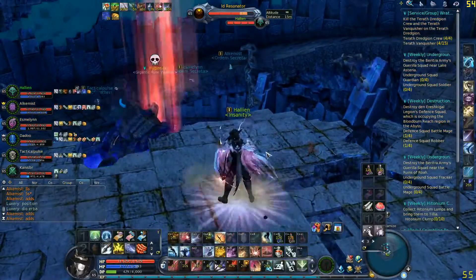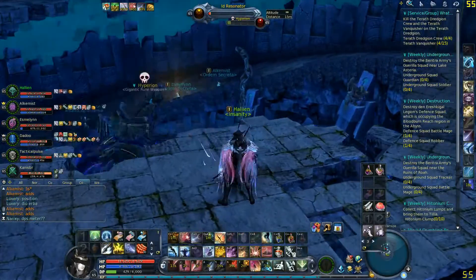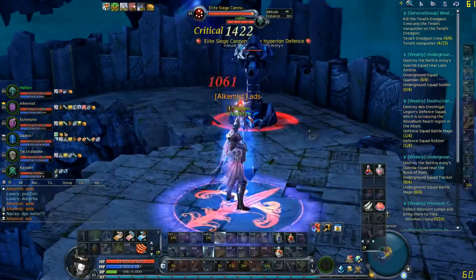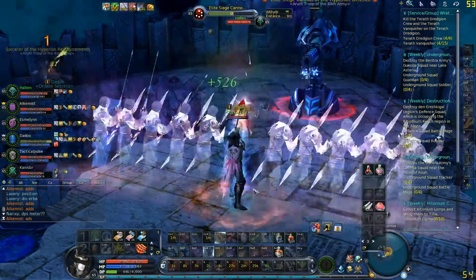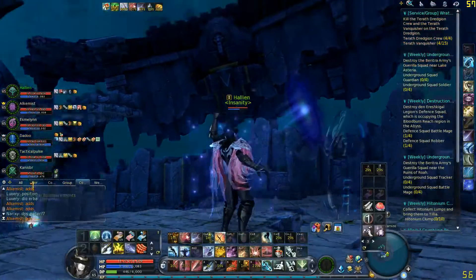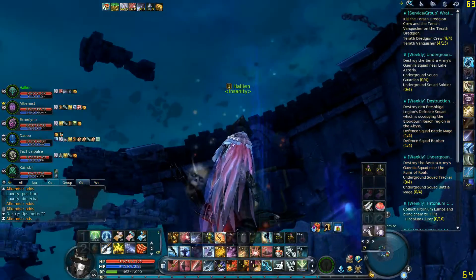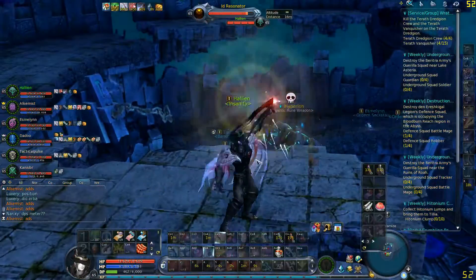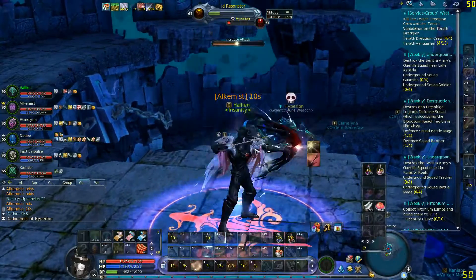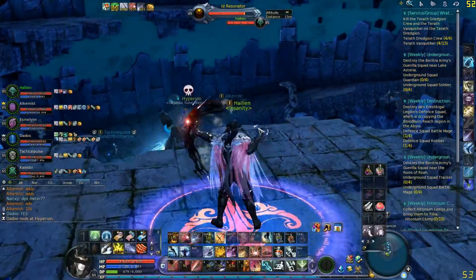If you're a DPS with 25-meter range — note that Rangers have Bestial Fury which greatly increases damage but decreases range — and you can reach Hyperion from the platform without falling off, then at the last burn phase after Dreadful Howl debuff is gone, you can join in and help finish off Hyperion. For example, if you're a Sorcerer, unload your Storm Strike, Flame Spray, and everything onto it. Once it dies you don't need to worry about resonators anymore.